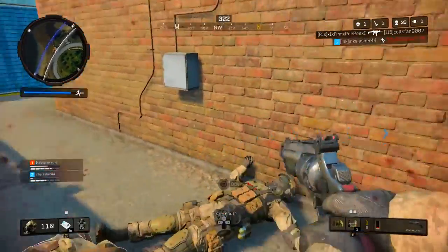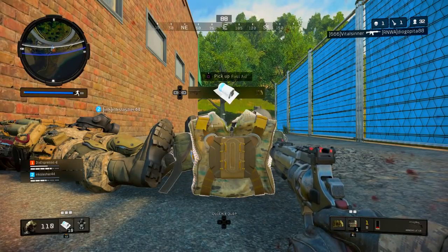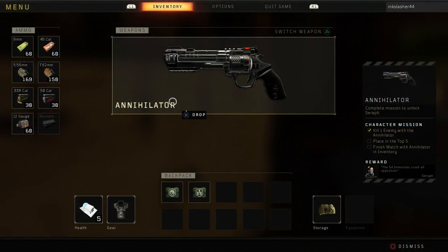So after you get the Annihilator pistol, how do you go on to actually unlock Seraph? Once you go into your menu when you have the Annihilator pistol, it takes up one of your weapon slots, so you're only able to carry one other weapon. But if you scroll over to the right-hand side of the screen, you can see the associated challenge. It says: complete this mission to unlock Seraph. The mission is as follows — kill an enemy with the Annihilator, place in the top five, and then finish the match with the Annihilator in your inventory. When it says finish in the top five, it means top five teams. So in solos it's top five, duos it's top 10, and quads it's going to be top 20.